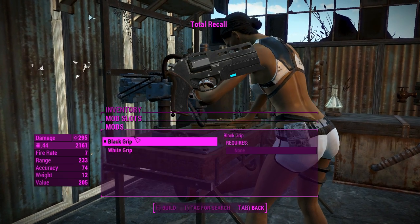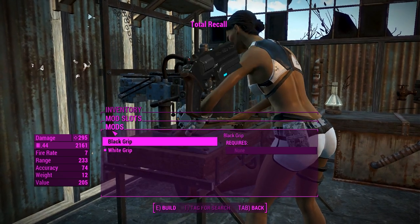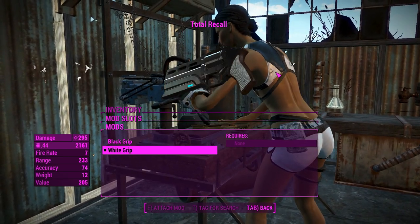For the grips, you can have a white grip, a standard grip, or a black grip. There's not really much to say about these — it's more of an aesthetic thing, and you won't really see the grip anyway. Since Phoebe is in the Institute, we'll go ahead and chuck the white one on.